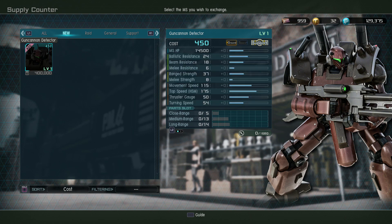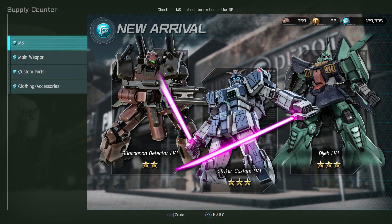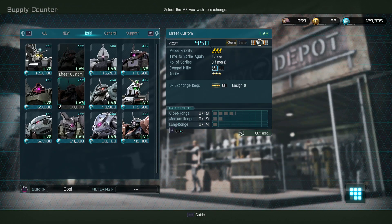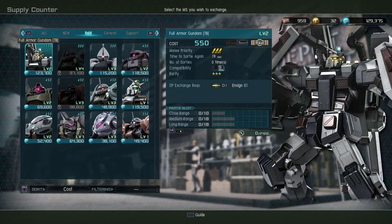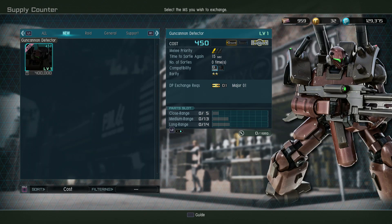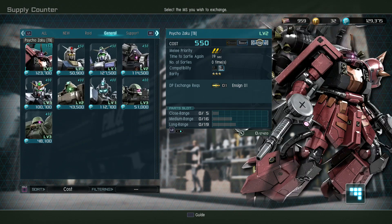You have to reach the rank of Major to get any of these. If you get all the way up to Major, you are going to get early access to certain mobile suits for significantly more than they would cost otherwise — 400,000 points to get any of them. But they're all quite good, so if you can just grind your way up to the rank of Major, you've got some good options.